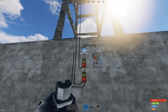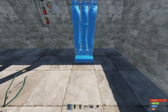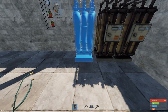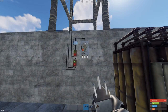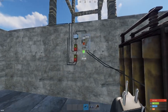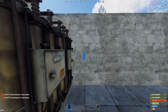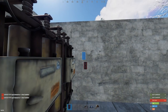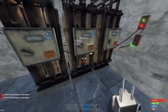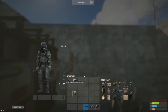Now you can see we're up to 330 power. From here we're going to place our three batteries down and link them all to the splitter, taking the output of the splitter to the input of each battery. Then we're going to use two root combiners to connect all of the batteries together, with the output of each battery going into the root combiners and then connecting them together.